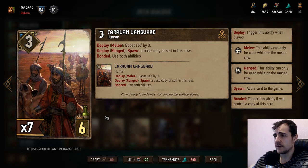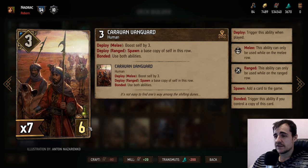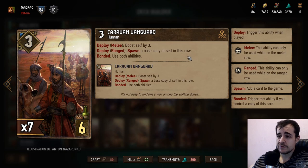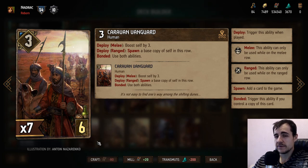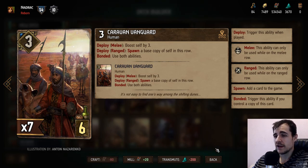Caravan Guard: boost up by two, spawn a base copy of self in this row, and if bonded use both abilities. This is a six-for-six that just gives you bodies on the board. But bodies by themselves are really not worth it, and even if you combine them, the other guy gets a nine and the first is a six. Considering you're looking for eight value from a six, this is just meh — maybe a two or one.